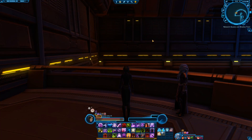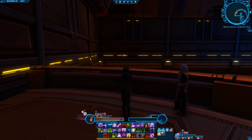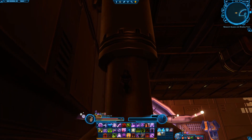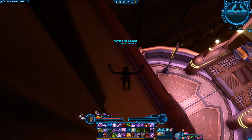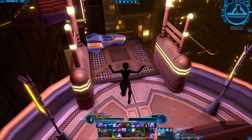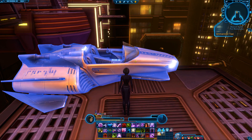Next Datacron will be Strength. This is probably the easiest one on the Imperial side. We're going to be in the Network Access Area. This is the platform you fly in on and we're simply getting to the end platform right there. From here you need to just jump overboard. Measure where you need to jump — don't just do it blind.